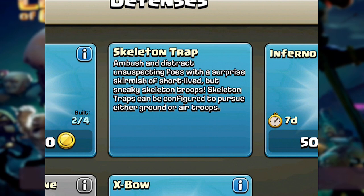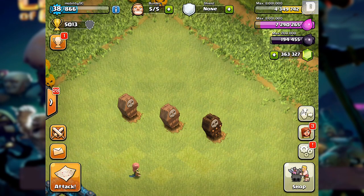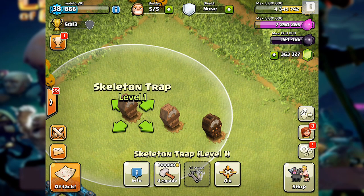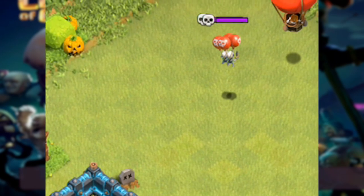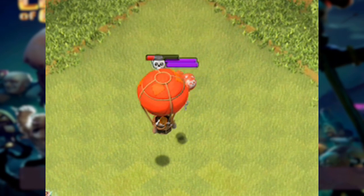If your base is like mine and you don't have enough air defense to protect against balloons and other things, then these guys are here to do the job for you. I'm sure a lot of top level players are going to be grateful having these guys on their team. They will be the size of one tile - the same as a little air trap - so you can sneak them in and place them anywhere inside your base.